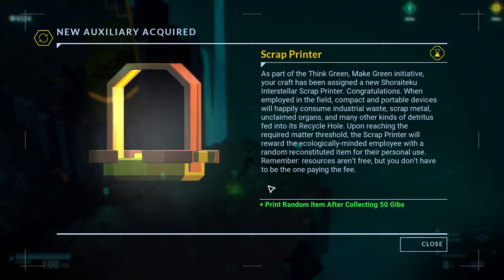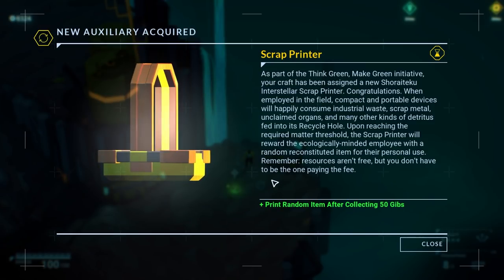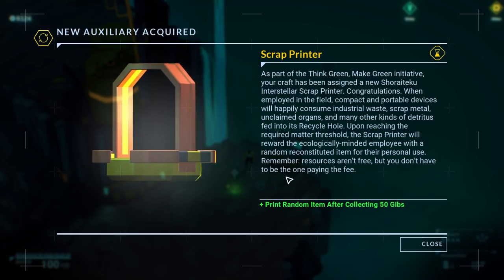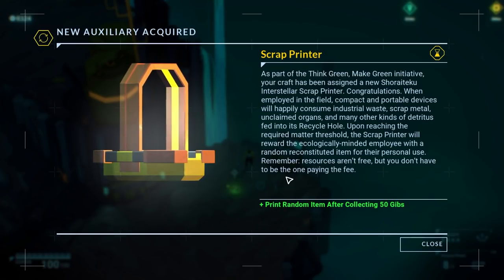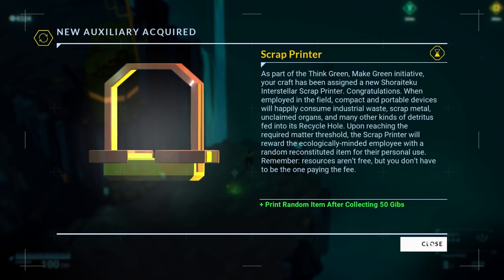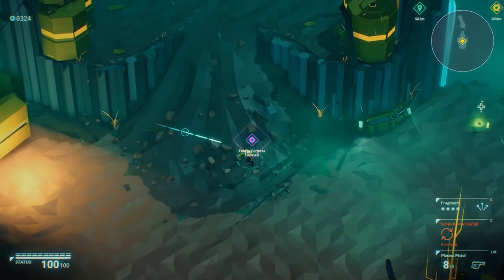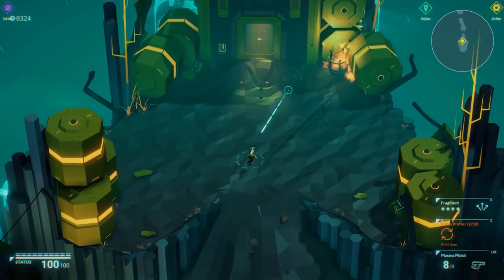Congratulations. When employed in the field, compact and portable devices will happily consume industrial-waste scrap metal, unclaimed organs, and many other types of detritus fed into its recycle hole. Upon reaching the required material threshold, the scrap printer will reward the ecologically-minded employee with a random reconstituted item for their personal use. Remember, resources aren't free, but you don't have to be the one paying the fee. So I can't even pick up spare health kits, unfortunately.